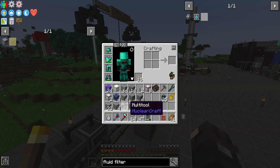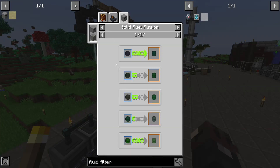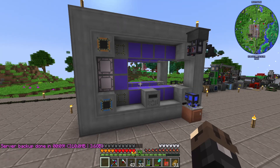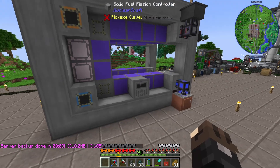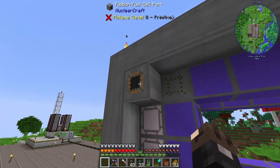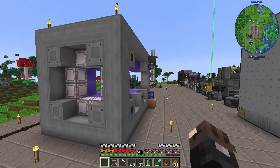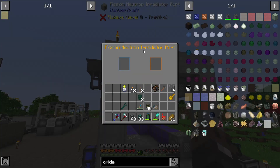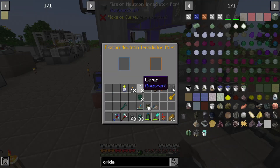I have everything here for a fission reactor. It's going to be the basic fission reactor with this design provided by the questbook. Let me find a place to put this and then we'll build it. I just launched a manual backup to make sure this doesn't absolutely destroy everything. I think this is the fission reactor built - we have inputs and outputs for a lot of stuff. Actually, I don't understand what these irradiator things are.